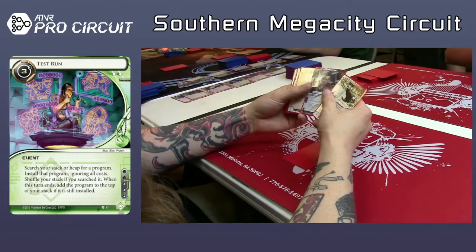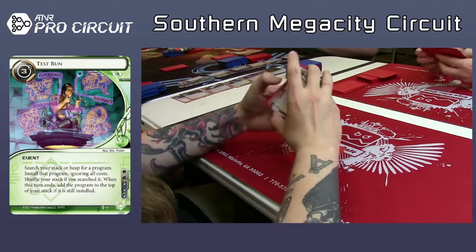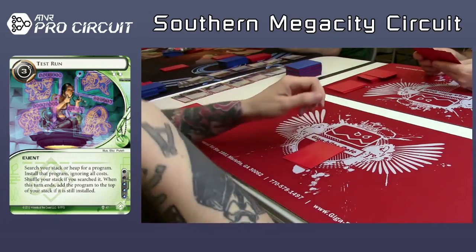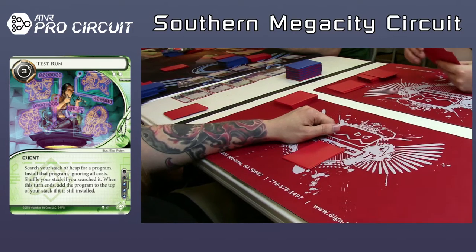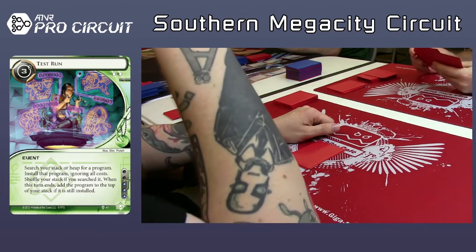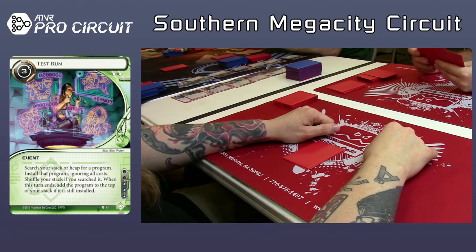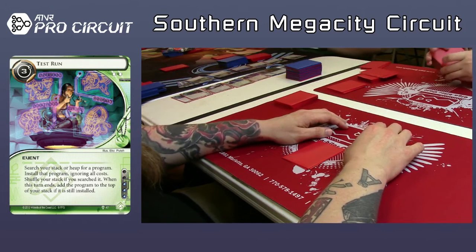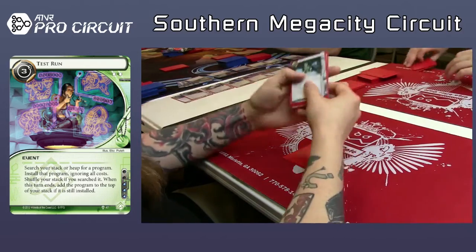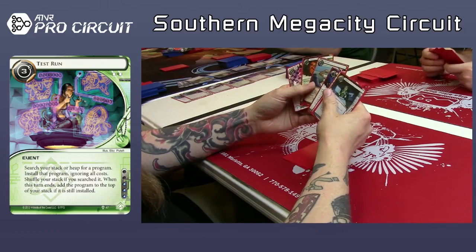There's a Forged Activation Orders — I think that's pretty strong right here. You might want to take the Eater because somebody has a Keyhole — you don't want to get it right back to back. I've made that mistake before. I think that's two Forged Activation Orders now — that's good. It's nice because when you're playing draft, you can maybe not rely on the corp to be poor, but they're going to have trouble with economy more so than a constructed corp will.